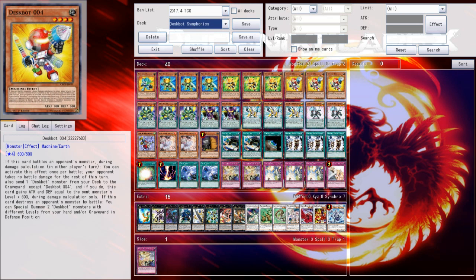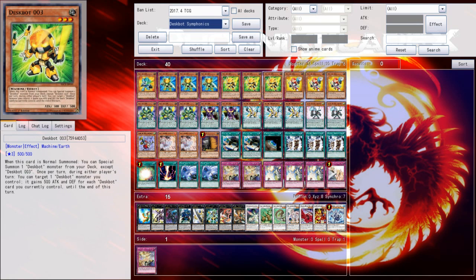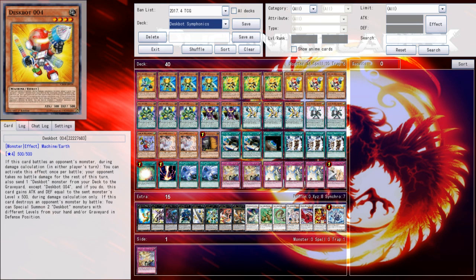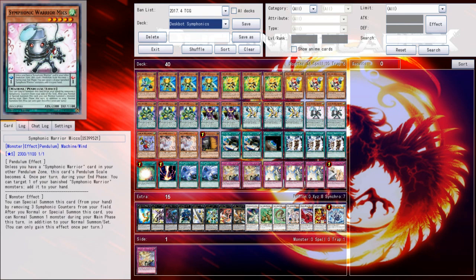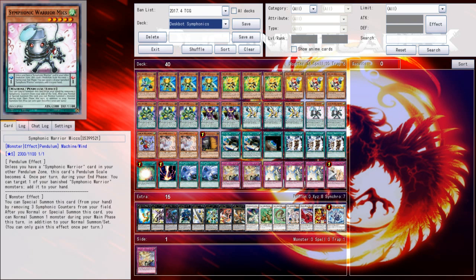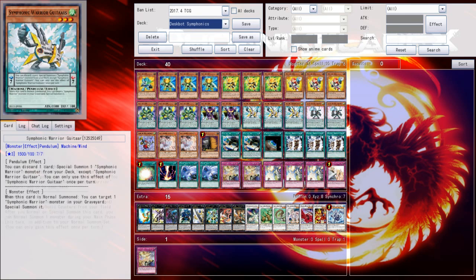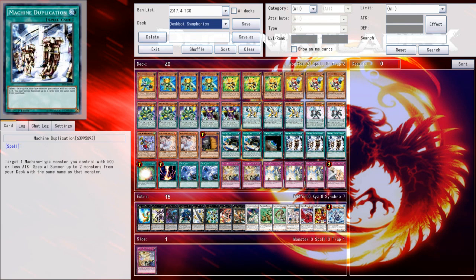Even this deck technically only has three true starter cards going first, in the form of Deskbot 3, and then you're just trying to use Deskbot Base to dig into Deskbot 3s. Deskbot 4 becomes an additional starter card when you're going second, because it becomes a starter card on any turn you have a battle phase. This card deals with almost every single monster threat in the game because of how big it can get — you can send Deskbot 6 and boost it by 3000. Then it can also be boosted by Deskbot 3 to be even bigger. It's almost impossible to kill in battle, so your opponent has to deal with it some other way.